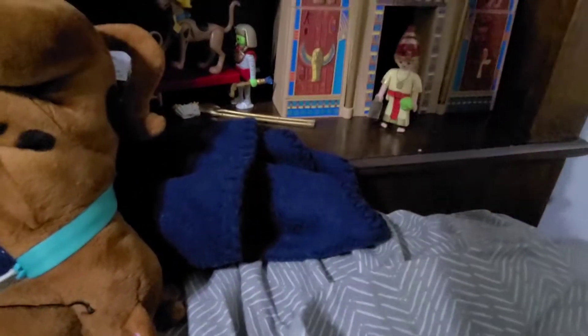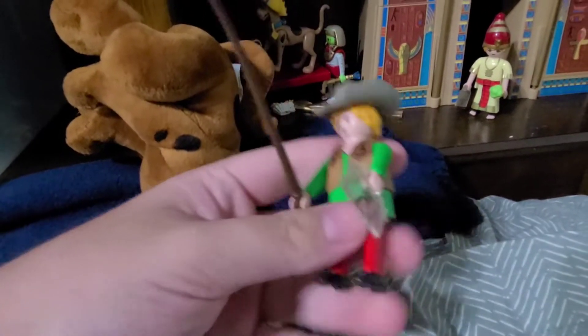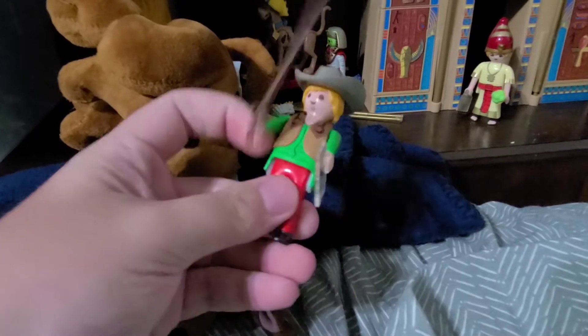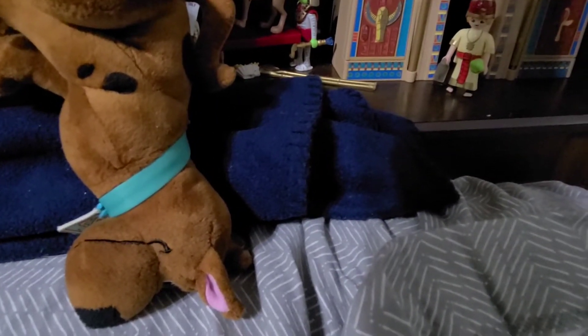Here's the Wild West version of Shaggy and Scooby. Shaggy is holding the Dapper Jack ghost card. That is the Wild West version of Shaggy — though Shaggy just dropped! I just dropped Shaggy.